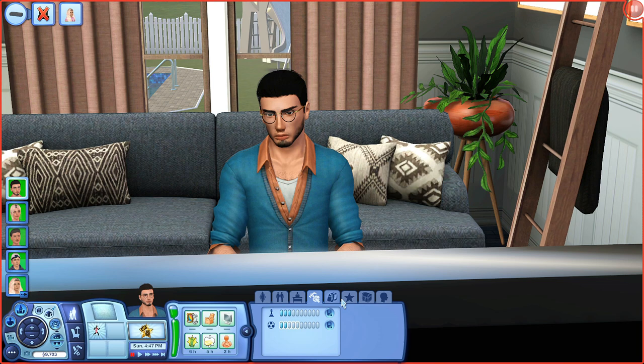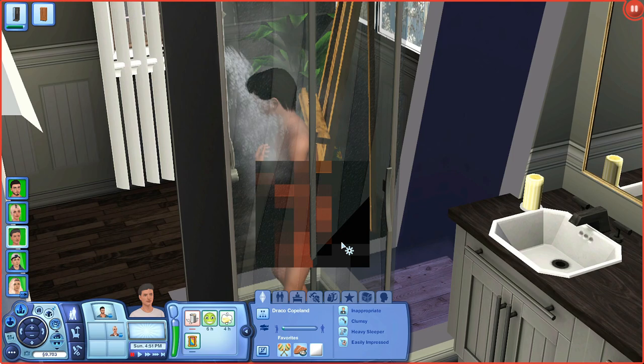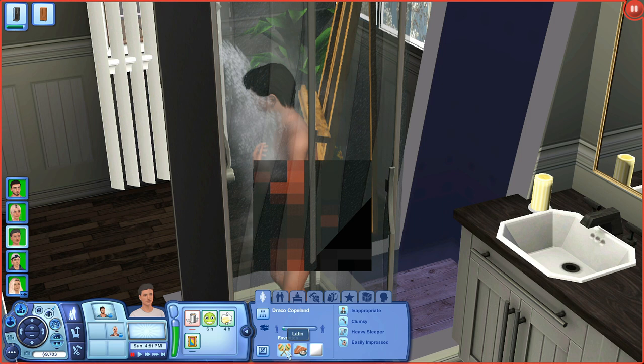And then their first son — the names, you guys. This is our son Draco, yes, like Draco Malfoy. I'm going to do theme names for every generation, and this one is Harry Potter. He's a Pisces. He likes Latin music, chai tip, tofu, steak, and the color white. He's inappropriate, clumsy, heavy sleeper, and easily impressed. He is in high school.